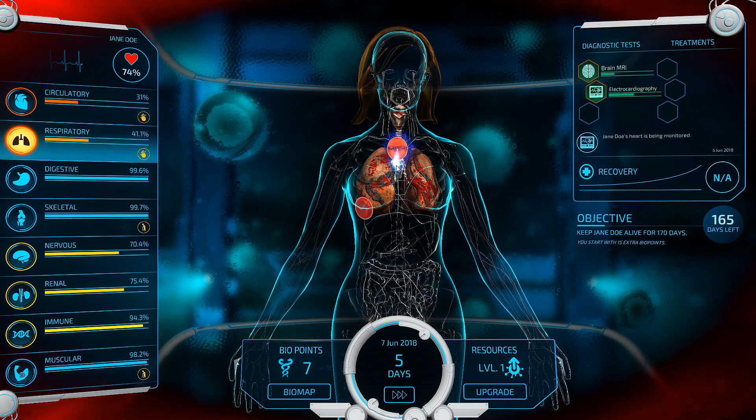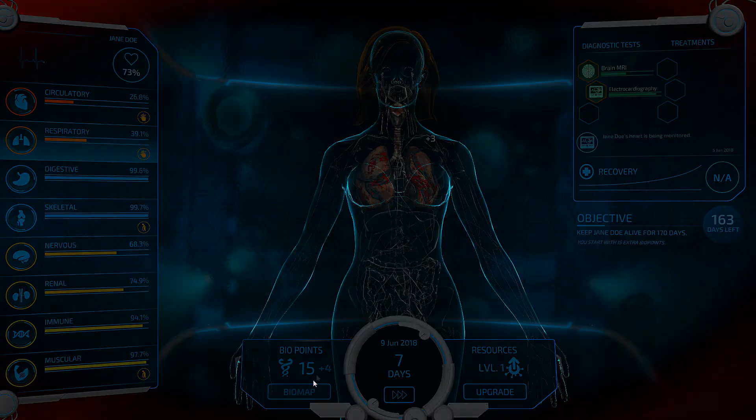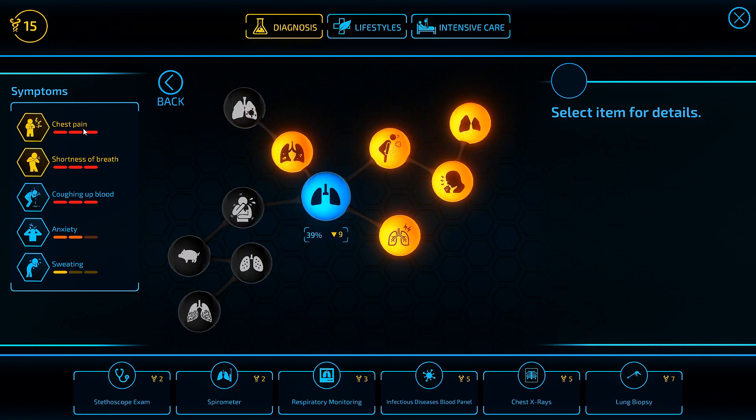And then we just need to run out the clock from there — stay alive, just don't die. Lifestyles are pretty good in that case. For the respiratory system, we have chest pains. That's probably a heart attack, but we'll see.